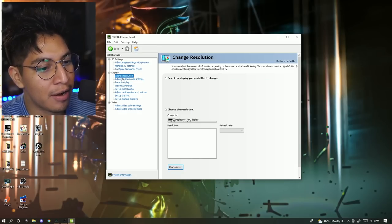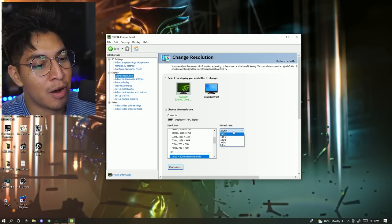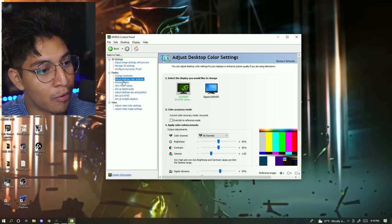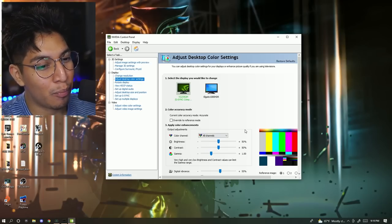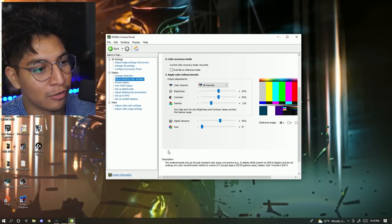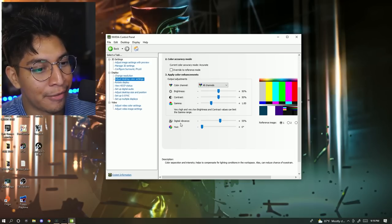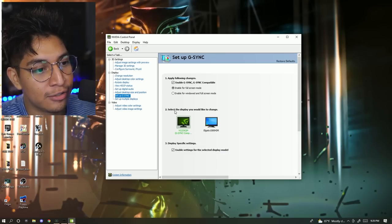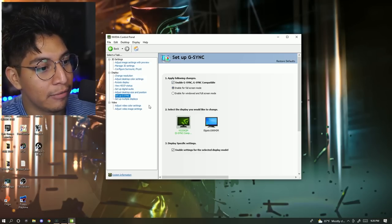If your monitor supports the Nvidia Control Panel, check your refresh rate there and make sure it's set correctly. For color settings, everything is mostly standard, but I increased digital vibrance by 5 points to make the game slightly more colorful and less washed out — you can also do this in your monitor settings directly. Enable G-Sync for full screen mode if you have it available.